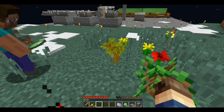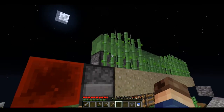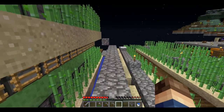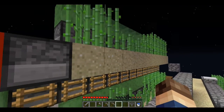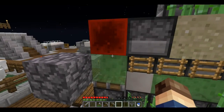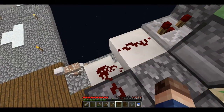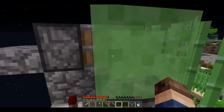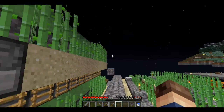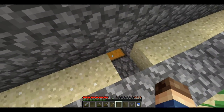We used the slime blocks we got to build a sugarcane farm. It's not done yet — we still need to add a wall along the side. It uses a bud switch: when the sugarcane grows, it activates the redstone signal, which pushes pistons to launch the sugarcane into a wall, then it falls into a water stream and goes right into a chest.